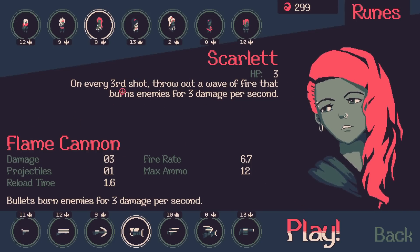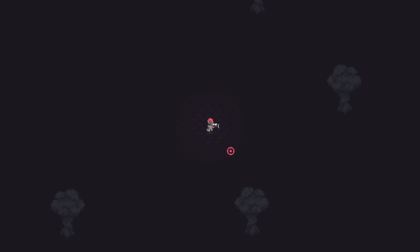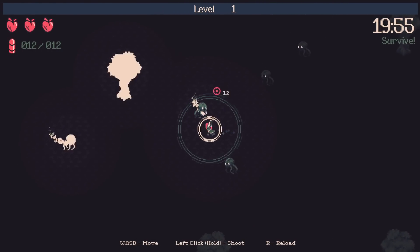I am picking Scarlet because she gains passives from elites that have to do with burning and flaming in general, so it's pretty much a semi-forced combo unless I don't want to combine it with my own build.